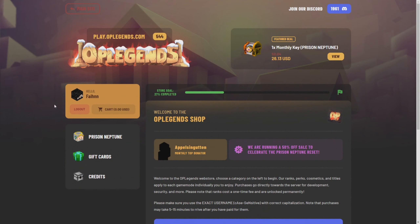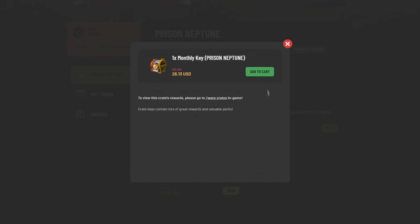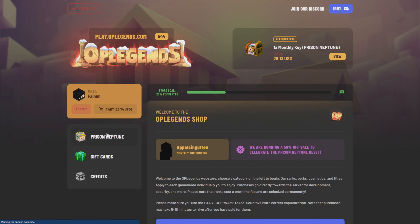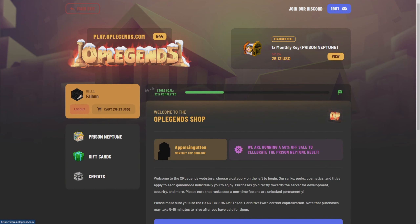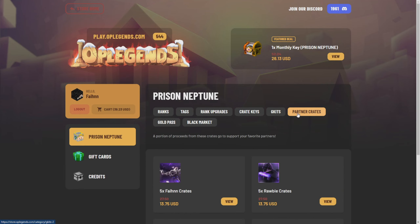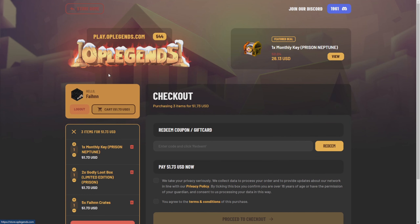We are now in the server store — it is time to spend the thousand dollars. Let's start off with crate keys. We'll add some monthly crates to the cart, then head back into prison Neptune and add some loot boxes as well. We'll go ahead and adjust the quantities later. Now it is time to add some fame crates — shoutout to fame crates, best crates on the server.